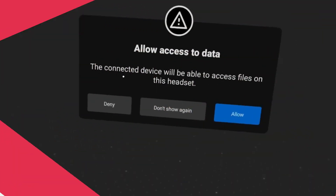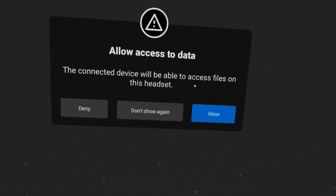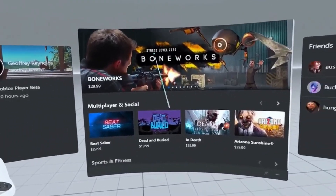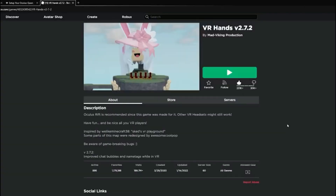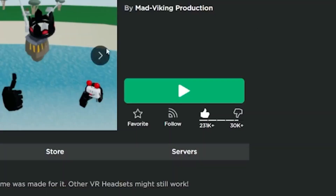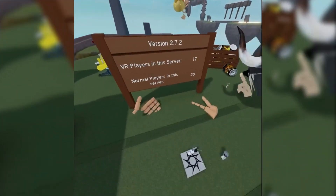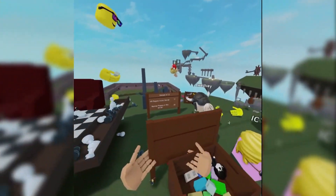Third, Roblox Player Installed. Playing Roblox games requires a small installation of the Roblox player on your PC. If you are a first-time Roblox user, simply head over to the Roblox game and press the green play button. This will prompt you to install the Roblox player, and once done, you're all set. Veteran Roblox gamers can ignore this step.